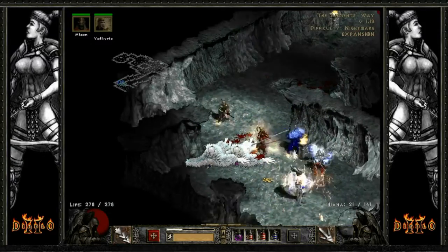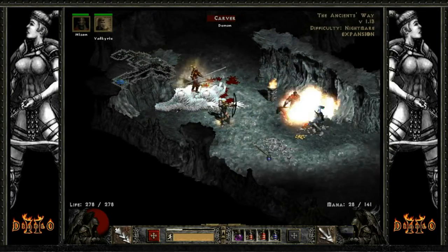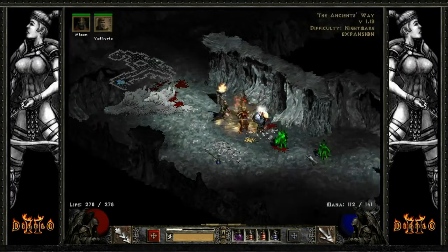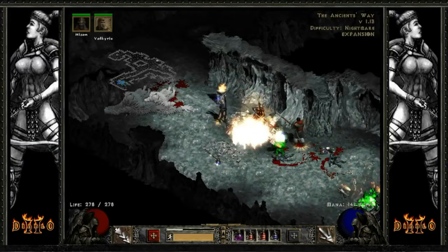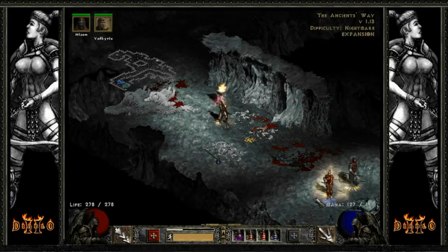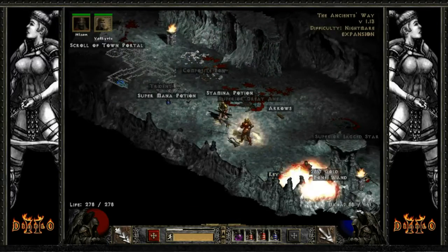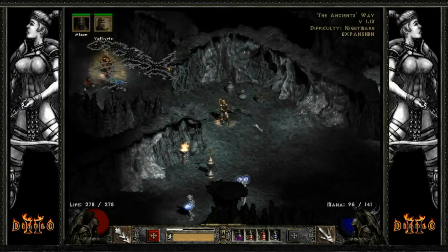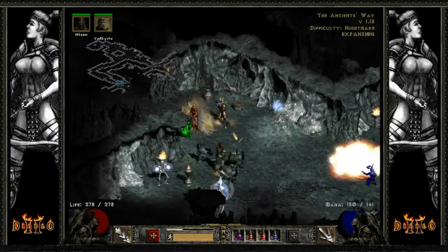Switch back to Kukuro. There we go. A Rejuve Potion — I'm going to pick that up. I did have to use a Rejuve Potion there earlier, so if I pick up two more regular Rejuve Potions I will be able to transmute them into a Full Rejuve Potion. I'm going to try and take down — I'm just going to use it guys. Gotta use the Cone of Death. Makes it so much easier to take these guys down. Don't know where the Shaman is, so I just gotta use the Cone of Death.